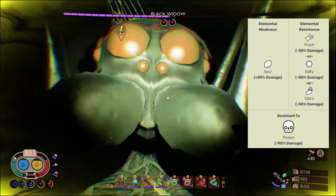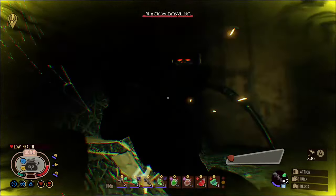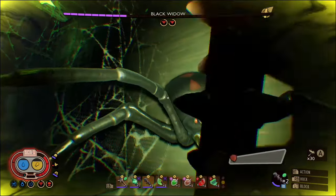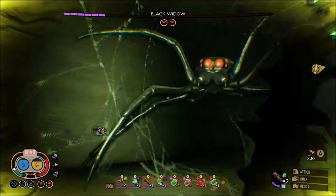Those resistances are spicy, fresh, and salty. So you'd think she'd be easier, right? Nope. They also changed a few other things about her. Throughout the fight, Black Widowlings will spawn in and the Black Widow will eat them.